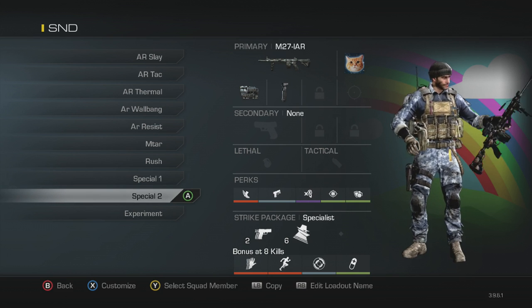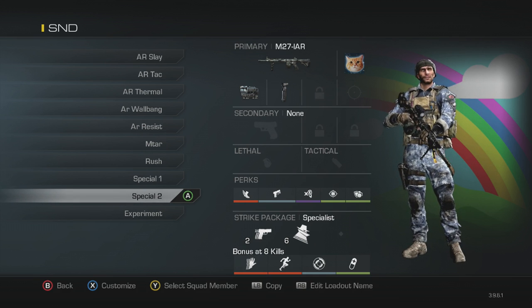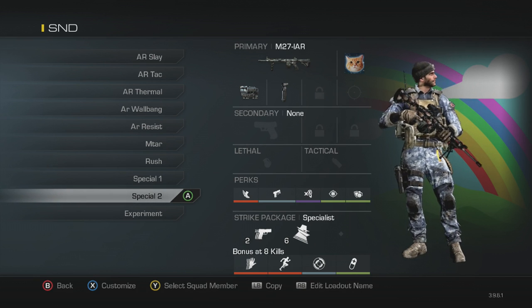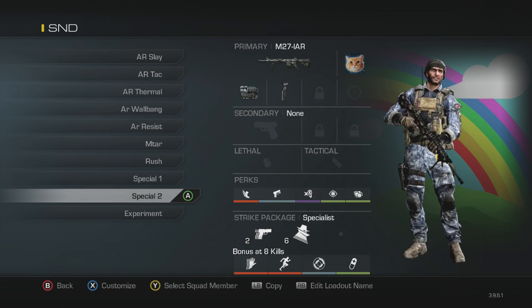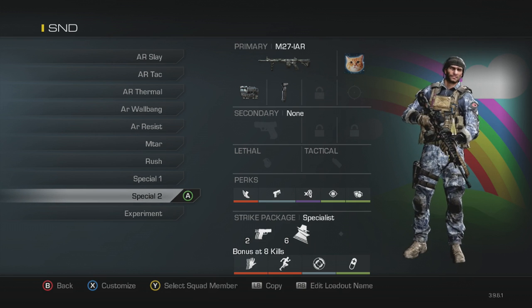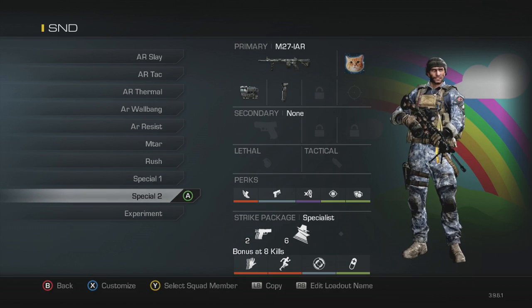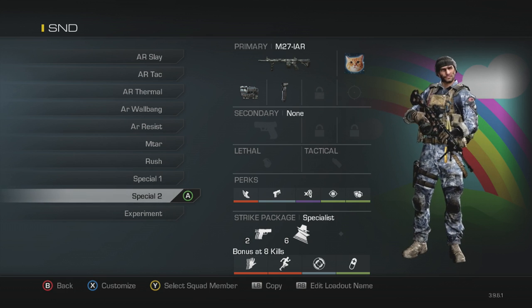Next is my Special 2, which goes between an LMG or a sniper depending on how I feel — though it's almost always the LMG since I'm a terrible sniper. I've got the M27 with thermal and grip. Perks: agility, quick draw, dead silence, focus, and blast shield. Agility counters the LMG's slow movement, quick draw handles the poor ADS speed, and blast shield helps me survive nades since I can't escape them as fast. Strike package: ready up and incog — ready up to aim quicker, incog to challenge snipers.